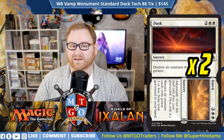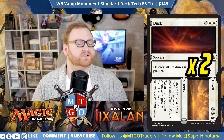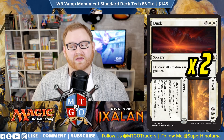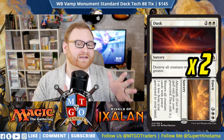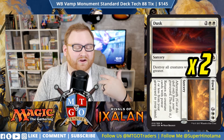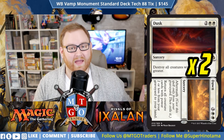The last two sideboard cards are Dusk // Dawn — one of the best cards we can bring in from game 1 to game 2. Dusk destroys all creatures with power 3 or greater, and Dawn is a 5-mana sorcery with Aftermath that returns all creature cards with power 2 or less from your graveyard to hand. Crucially, every creature in our deck is power 2 or less thanks to our Lords, so we can get our entire graveyard back — which can completely swing a match.